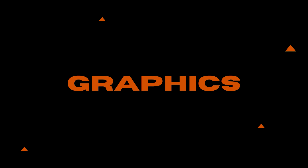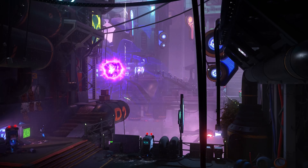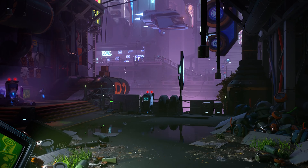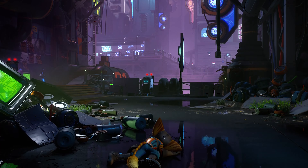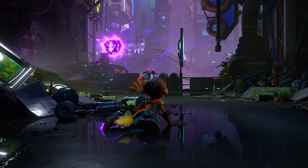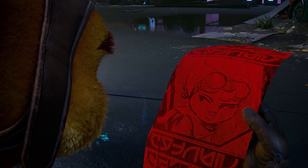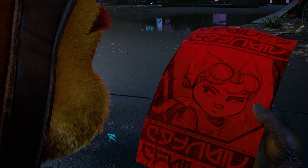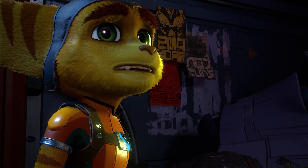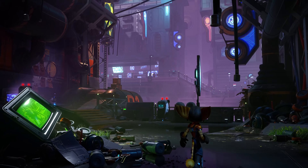Ratchet and Clank Rift Apart is the latest installment in the series from Insomniac Games. The story kicks off with Doctor Nefarious attempting to steal the Dimensionator from Clank. Ratchet and Clank have to fight him off, but unfortunately during the fight the Dimensionator breaks and tears the universe apart, and Ratchet and Clank are teleported to a different dimension where Doctor Nefarious is always successful in his campaign to take over the world.